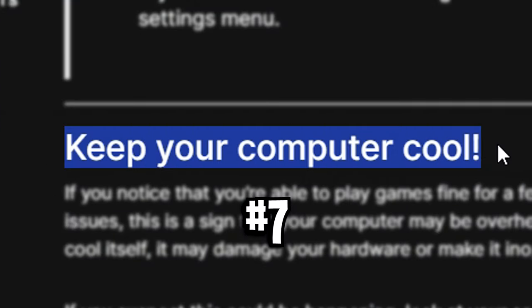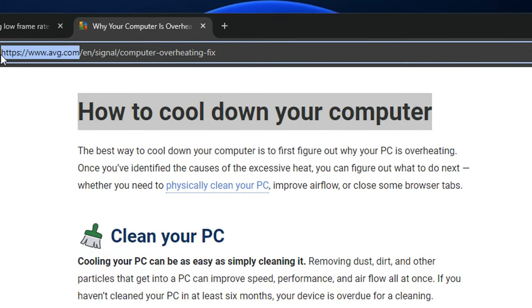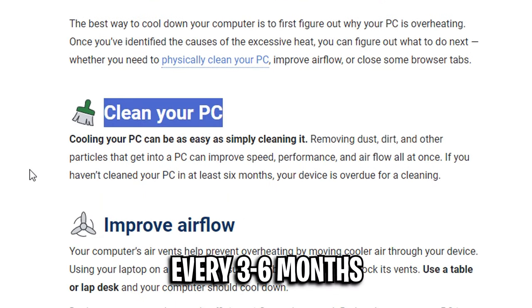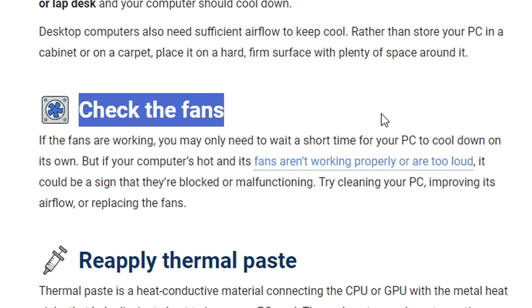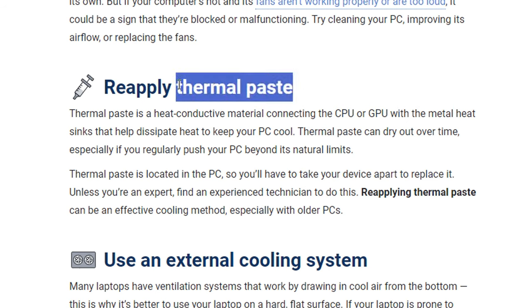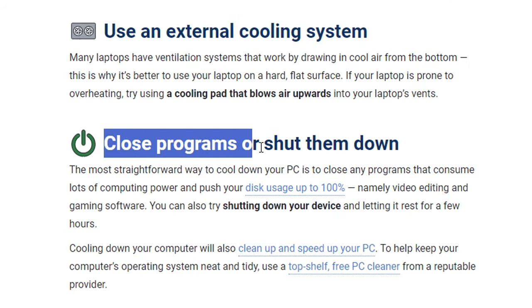Next, keep your computer cool. They state that performance issues could be a sign your computer is overheating. AVG have a really useful guide on this. First, clean your PC — I like to do this every couple of months. Second, ensure good airflow with as many fans as possible. Third, check the fans for dust clogging them. Fourth, reapply thermal paste — something I haven't done myself, but worth checking if other steps fail.